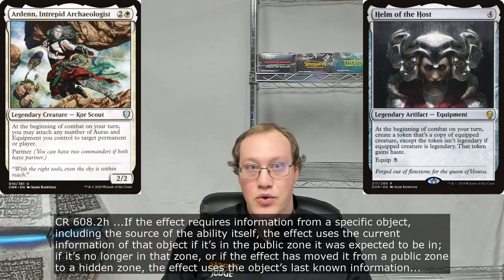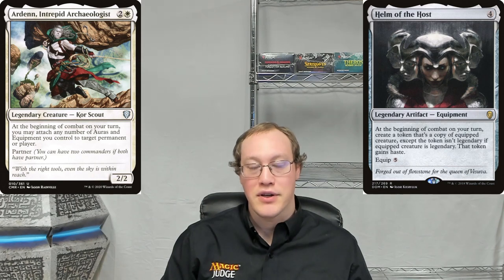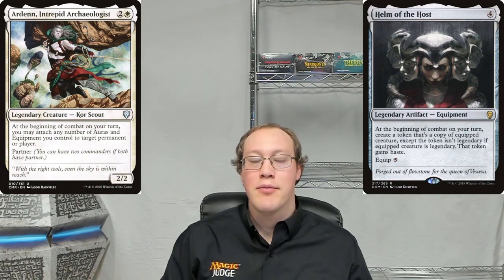The game can check back in time and see what the creature that it was last equipped to looked like. If at the instant that Helm of the Host left the battlefield there was an equipped creature, the game will use that creature's information to determine what the token should look like. That means that when Nick plays that Shatter, he needs to make sure he does it at a time when Helm of the Host is not equipped to anything. If he waits until after Helm of the Host is equipped to Arden and then Shatters, the game will use the information based on the creature that Helm of the Host was equipped to the last time it was on the battlefield, and it'll make a token based on that information. So if Nick plays his spell in the wrong way, then Amy will get a creature token.